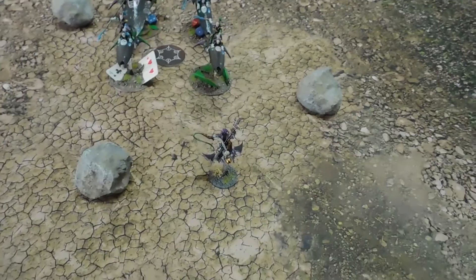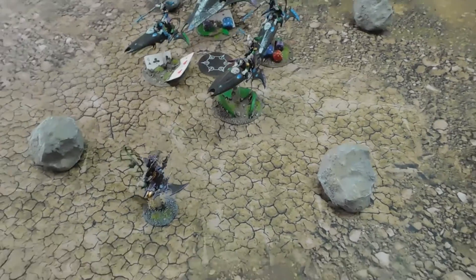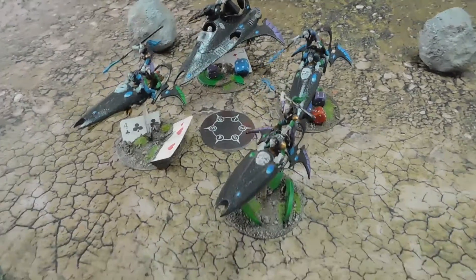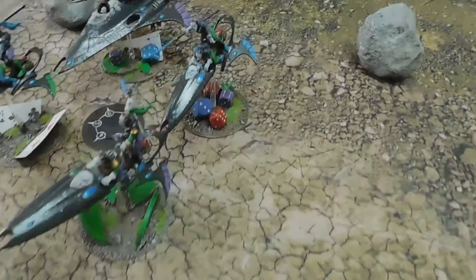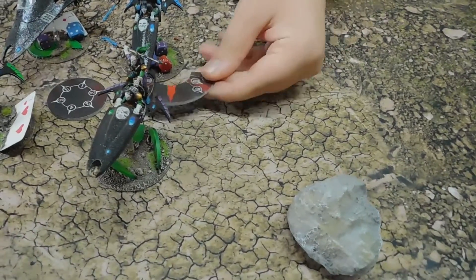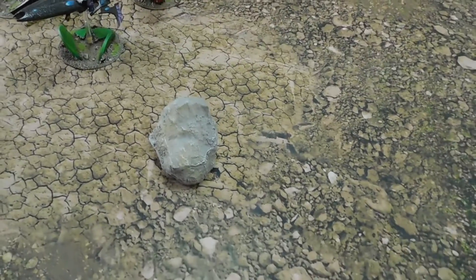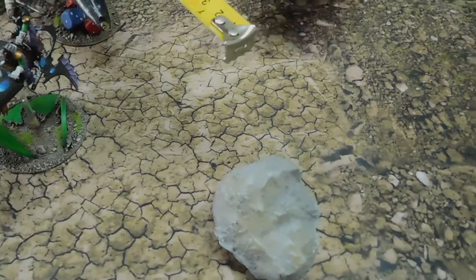Phil moves next. He wants to get out of there and tries a side slip — piloting one, agility seven — but he can't side slip, so he must move at least six inches forward. He turns 45 degrees, but can't go over the rock. He goes stem to stem and lands right there.